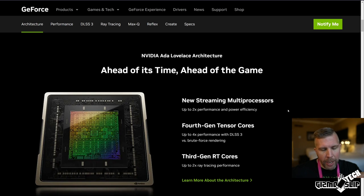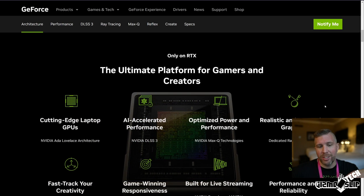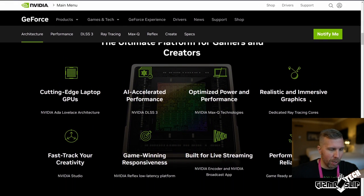They're saying there is up to two times more performance and power efficiency. Here it says up to four times performance with DLSS 3 versus brute force rendering. There are all kinds of crazy statistics that we're getting from this, and it's very difficult to know exactly what we're going to be getting product-wise, because maybe it's not as good as what NVIDIA is claiming — because that almost always happens.